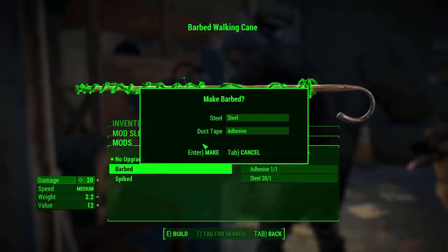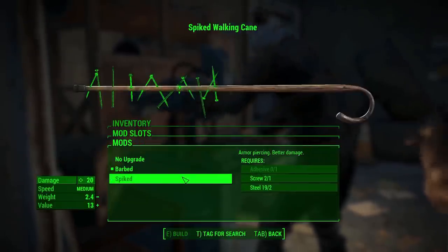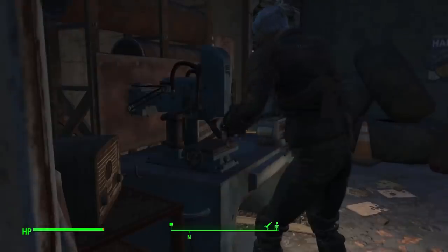We quickly go back to the truck stop and upgrade our walking cane to a barbed wire walking cane. This is the weapon we will be using for the rest of the run — it really can't be upgraded any further than this, but it's the best we've got, so we make do.